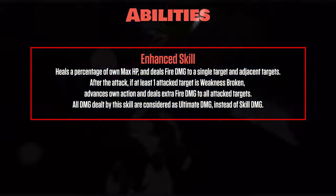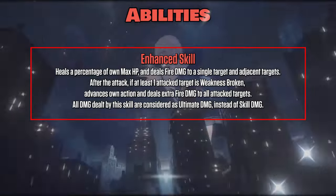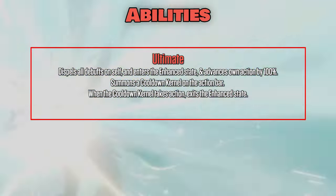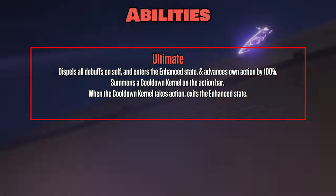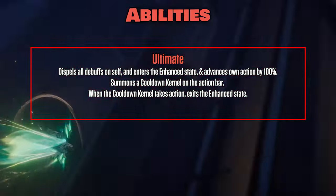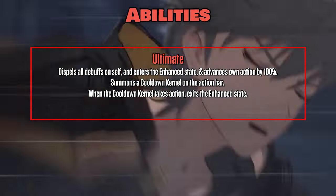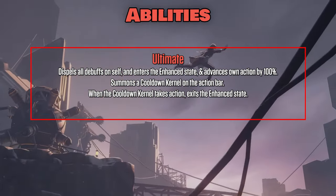All DMG dealt by the Enhanced Skill are considered Ultimate DMG instead of Skill DMG. Ultimate dispels all buffs on self, enters the enhanced state, and advances own action by 100%. It also summons a Cooldown Kernel on the action bar — when the Cooldown Kernel takes action, SAM exits the enhanced state.